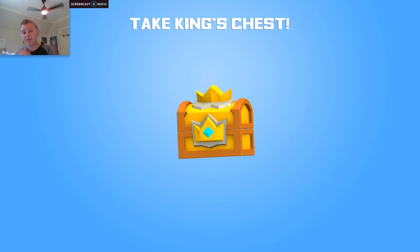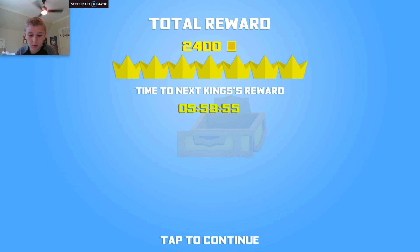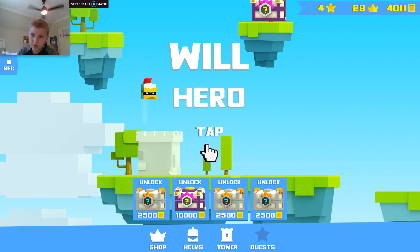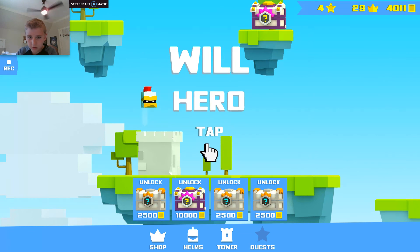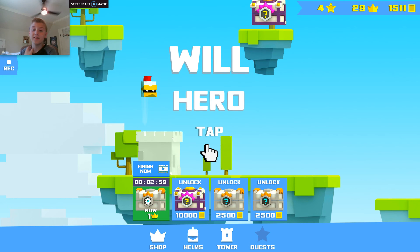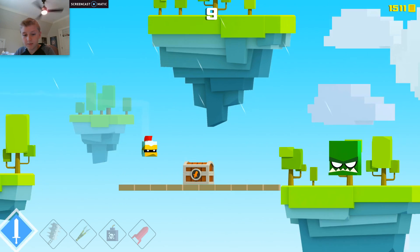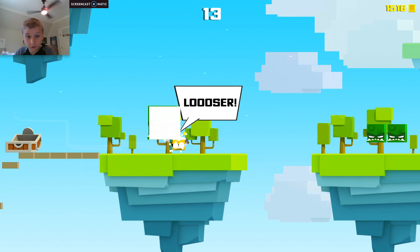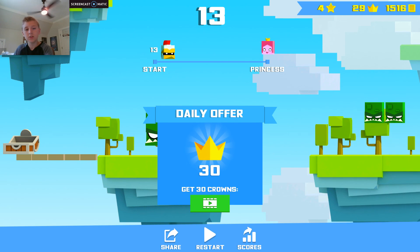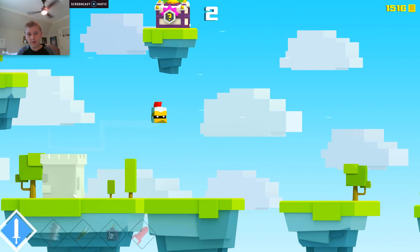First thing first is to always take the king's chest. Let's see what we got in here — we got a lot of coins. I don't think we have enough for one of these. I really want 10,000 coins but I'm gonna wait a while until I get there. We got the flail, which is my favorite — perfect.